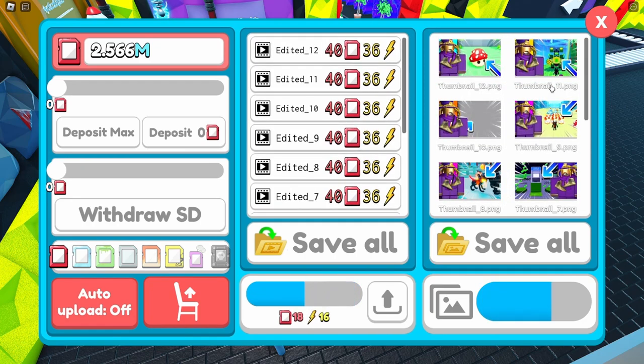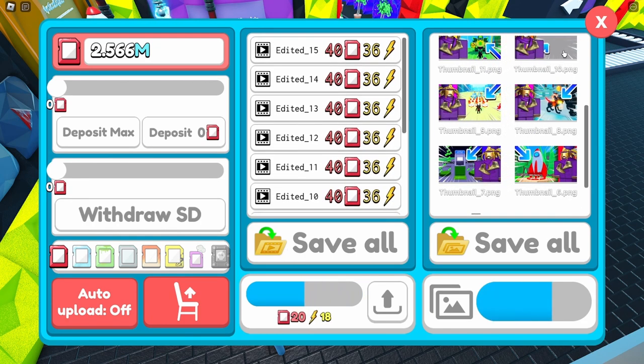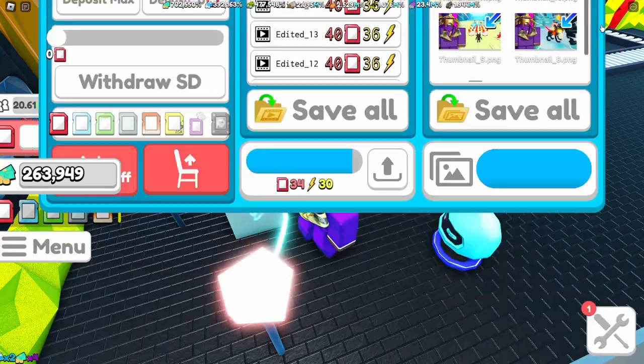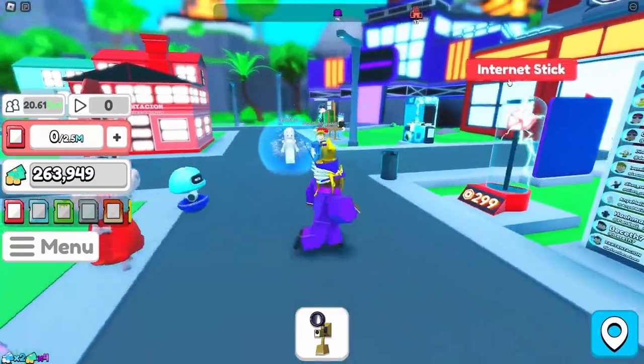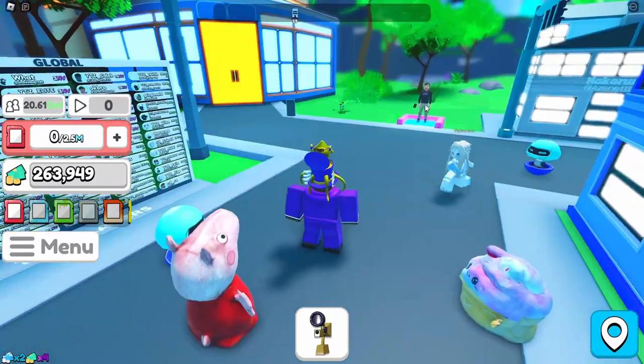Look how many thumbnails it's giving me - that's crazy. I recommend using this mainly to get thumbnails because thumbnails are pretty annoying to get in this game. I don't see the need to use it otherwise since you could just edit normally with an auto clicker. Also, my run animation changed - Roblox has been really glitchy with me lately.